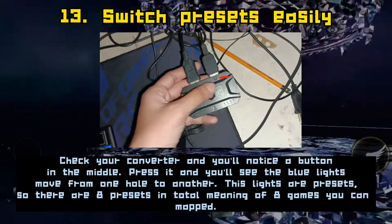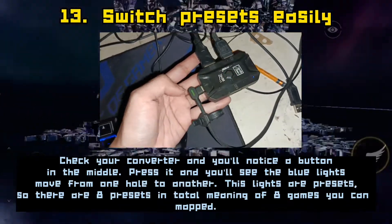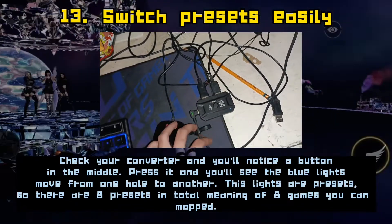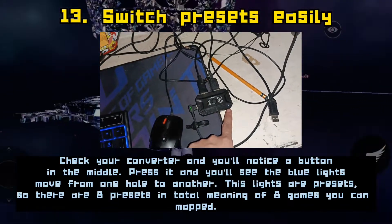For follow-ups, check your converter and you'll notice a button in the middle. Press it and you'll see the blue lights move from one hole to another. These lights are presets — there are eight presets in total, meaning you can map eight games.